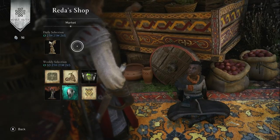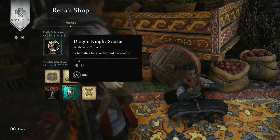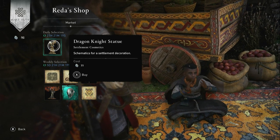Right, let's see what he's got in the shop. In RedderShop today we have the Dragon Knight statue for 35 opals. He's back to his old stupid tricks again.